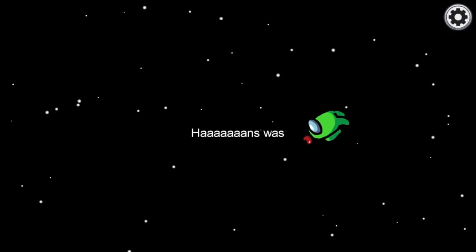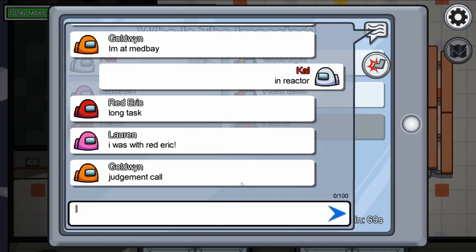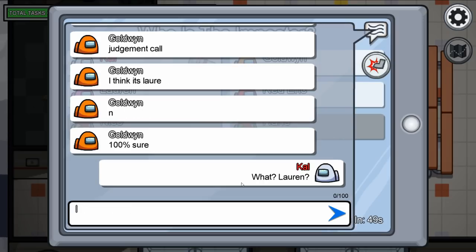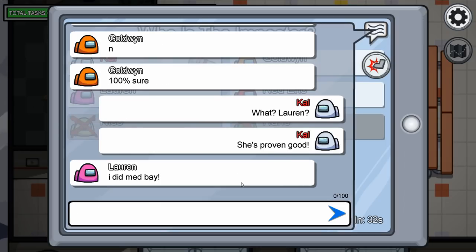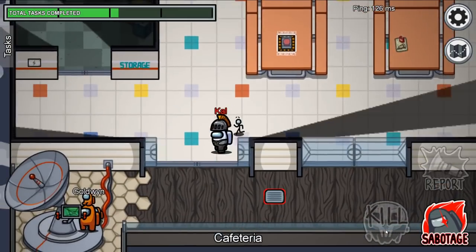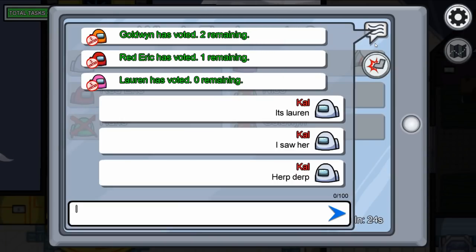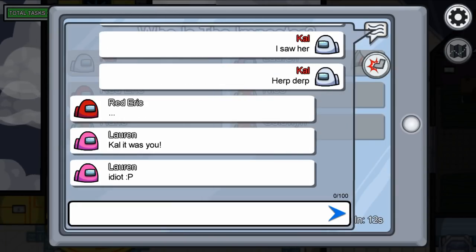As the second they are thrown out of the airlock, the jig will be up. Likewise, if you are trying to kill those proven innocent, leave alive those who are dumb or under contention for being an imposter. Never kill the only other suspected crewmate — all you will succeed in doing is shifting the blame onto yourself.